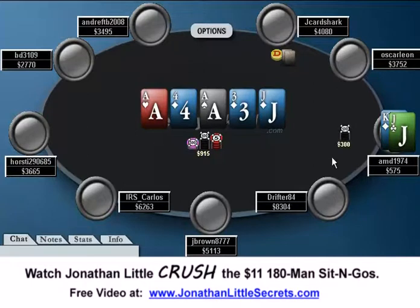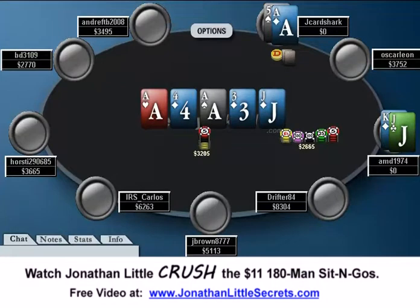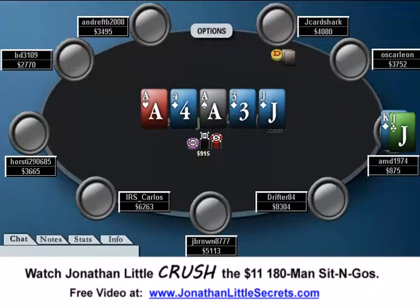A Jack rivers and AMD bets out 300 — I actually hate this bet. You're much better off checking to induce a bluff or going all-in to try to get called by worse. Betting 300 here makes it tough to get called by too many worse hands, because J Card Shark either has a strong hand or has nothing. J Card Shark shoves, and right here he has an ace or a flush every time. So even though AMD rivered exactly what he wanted, he has the worst hand and has to fold — or he looks AMD up and loses his stack.